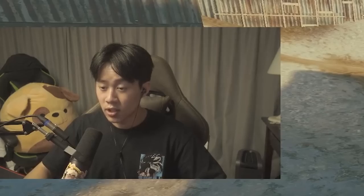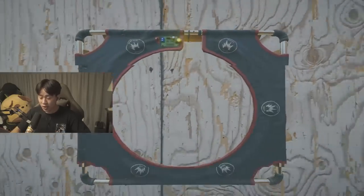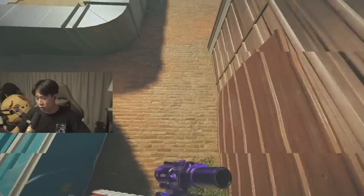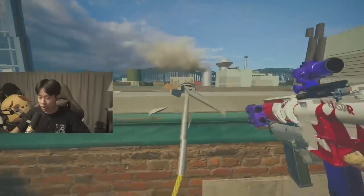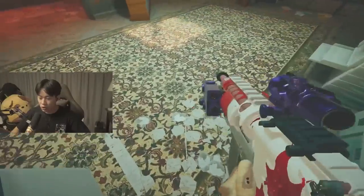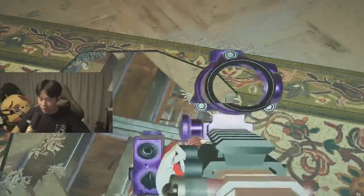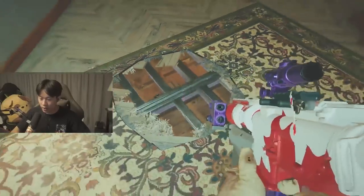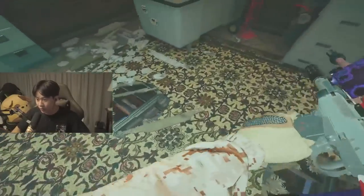Next up is Buck. I have two things: first, don't overlook the hard-breaching gadget because it can be very flexible with your operator choices. For example, on a site like Kitchen where defenders bring lots of C4s making verticals hard, if you clear the third floor first, you can make a vertical all the way from the third floor. You're safer and still making the same vert you'd make inside Kitchen, and Pulse can't detect you up there.